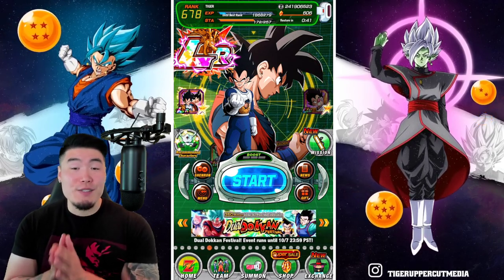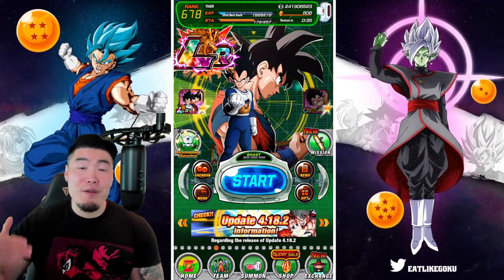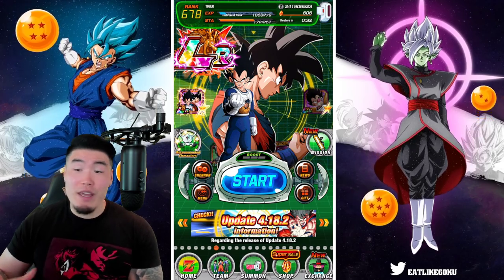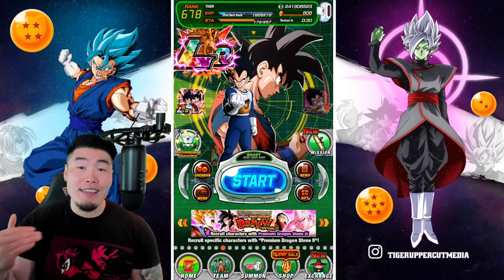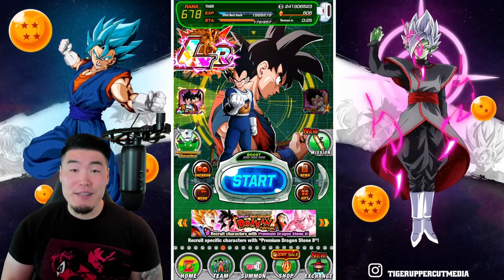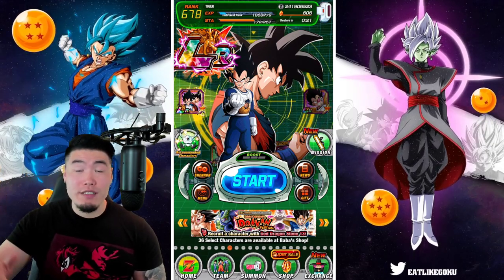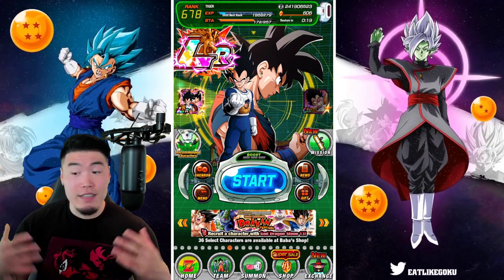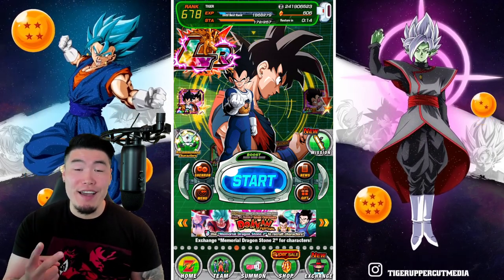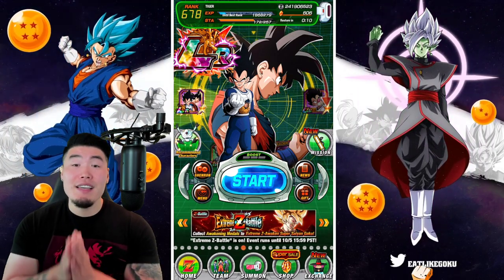Before we jump into it, I do want to give a quick shout out to the sponsor of today's video, Madara Accounts. They are an online store for stacked global and JP Dokkan accounts with thousands of stones and lots of very good units for extremely reasonable prices. If that sounds like something you'd be interested in, head down to my description and check out their website. If you see something you like, you can use my discount code TIGER for 20% off your entire purchase. That's Madara Accounts — go check them out.